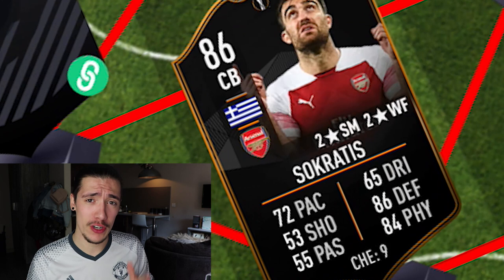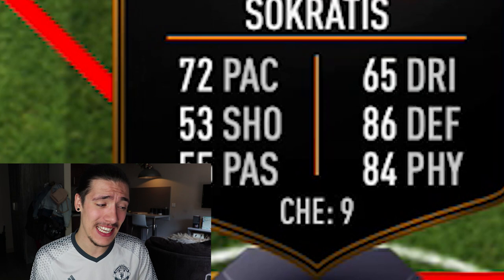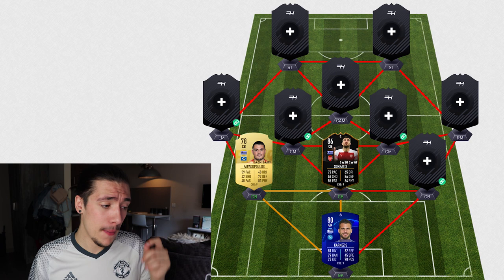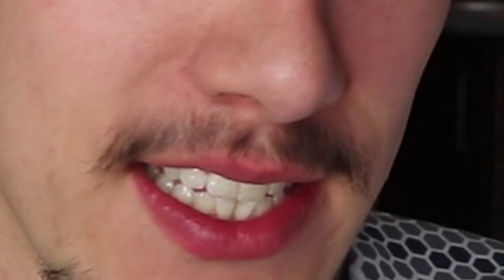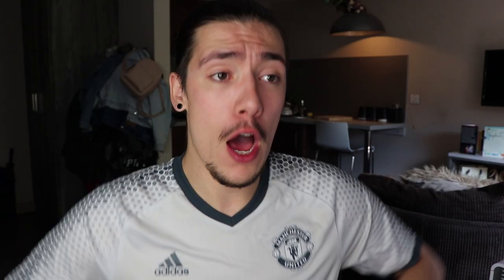As we were speaking about strong centre-backs, we bring in Sokratis of Arsenal — I'm pretty sure you guys all know him. He's a very well-known centre-back and he's fantastic in the game by the looks of things. This is his Team of the Group Stage Europa League card. He's sitting at 86. He does have another card at 86, but this is the cheaper alternative, so I've built this in the best possible, cheapest way for you guys. As we can see, 73 pace on a centre-back — very, very tasty indeed. He's got solid defensive stats at 86 and then 84 physical. Another boost.